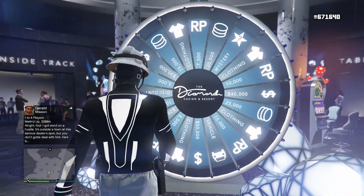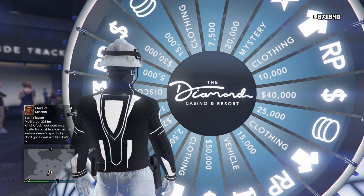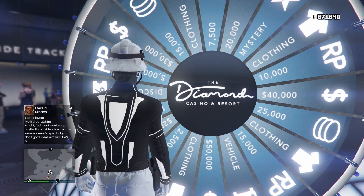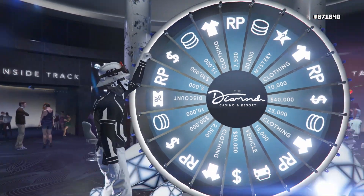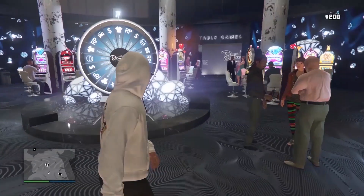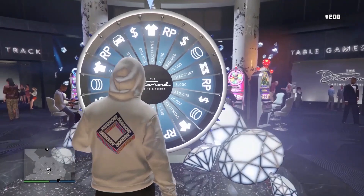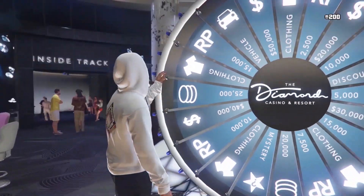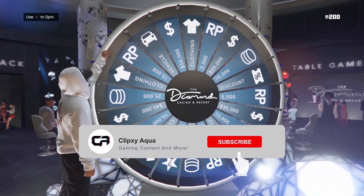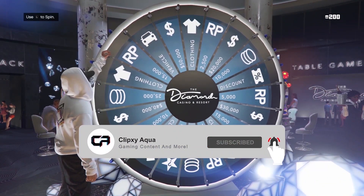Once you get on the wheel spin, you'll get a little message that pops up saying 'Spin Wheel.' This is where it's really important to either have a stopwatch or count in your mind — I usually use a stopwatch, which works about 90% of the time. Once you see that message, start your stopwatch and wait about two and a half seconds.